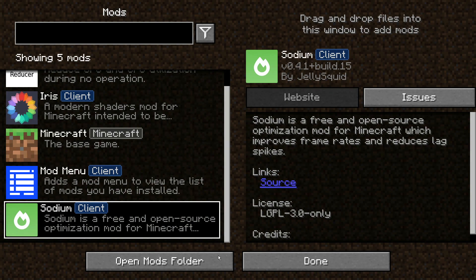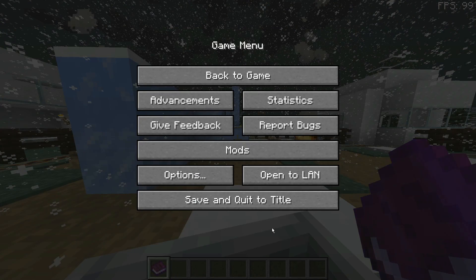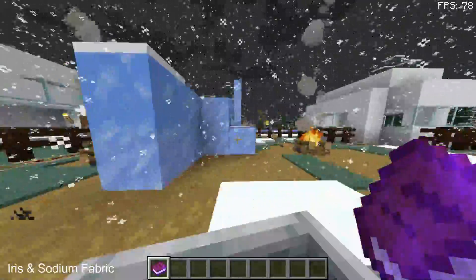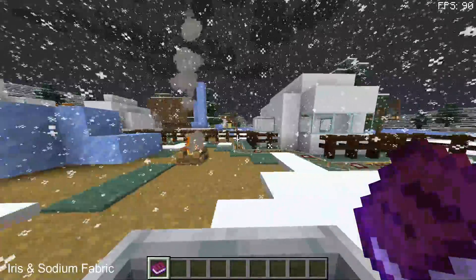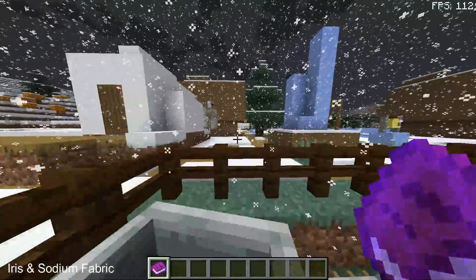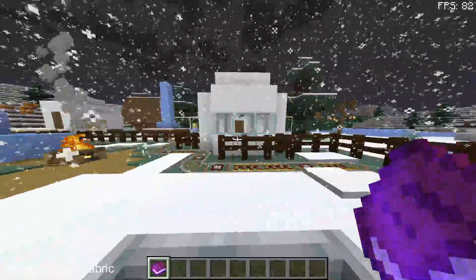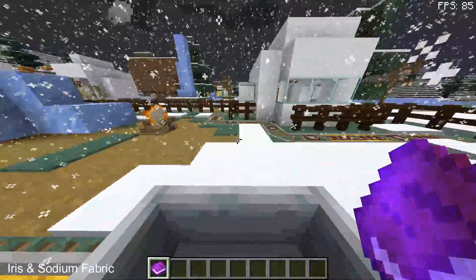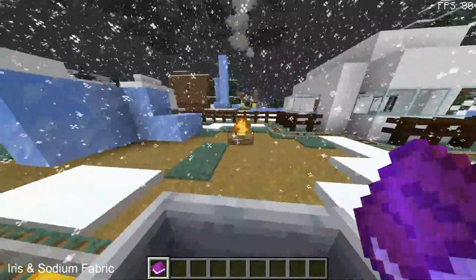I've gone ahead and enabled shaders, but let me quickly disable shaders for now and look at how it looks without any shaders. The FPS at the top right is currently showing 85, dipping down to the 70s, but on average we are getting close to 85 to 90 FPS. I've raised the render distance to the maximum, loading all chunks up to 32 render chunk distance. With thunder weather enabled there is a lot happening, and the scenario is changing rapidly.